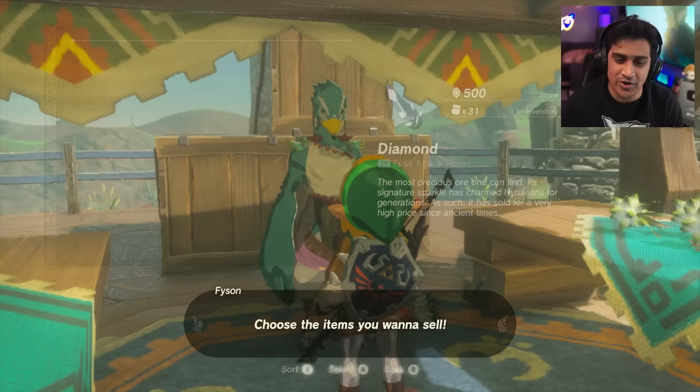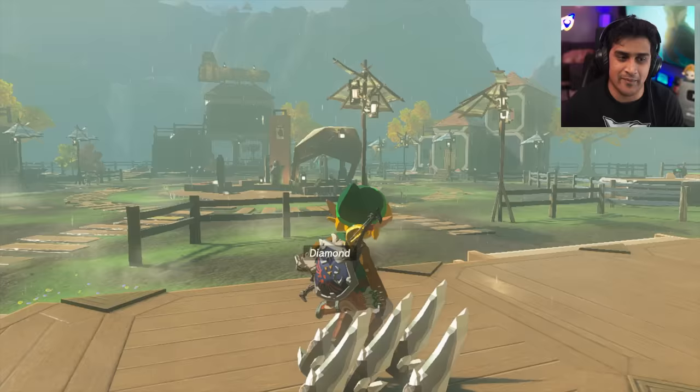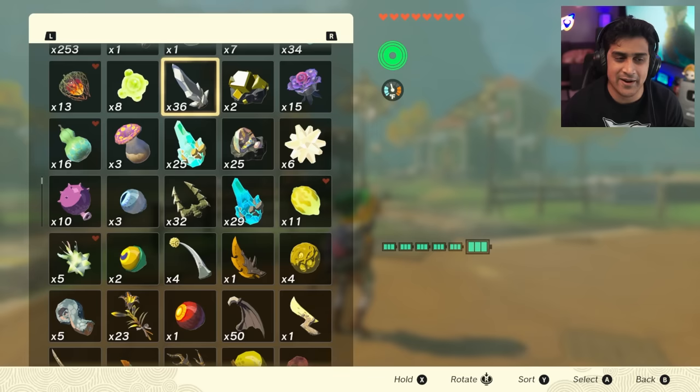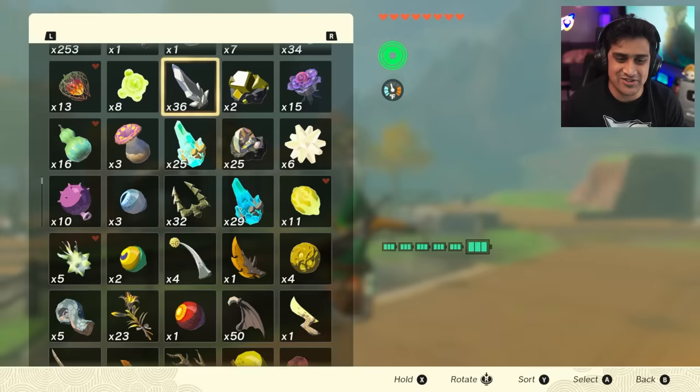And the thing is, you can get really fast at doing this. So if you hold your shield, jump up, you're going to shield surf, and you're just going to hold your five, hit Y and B, drop. And just like that, look, I got my items back plus more. I'm back at 36. Do it again, just like this — you got to go in the air. ZL, shield surf, jump again.